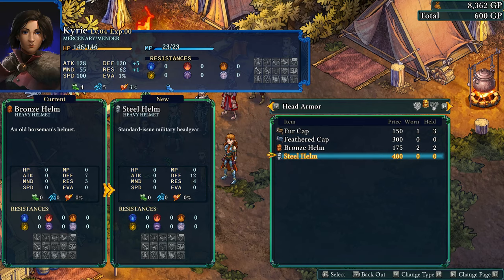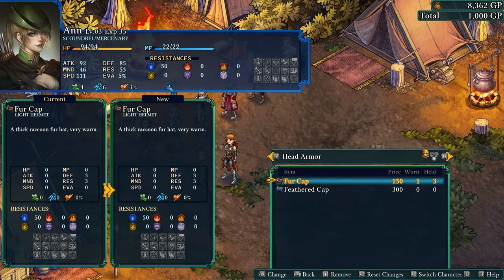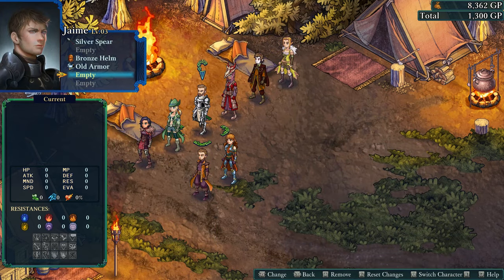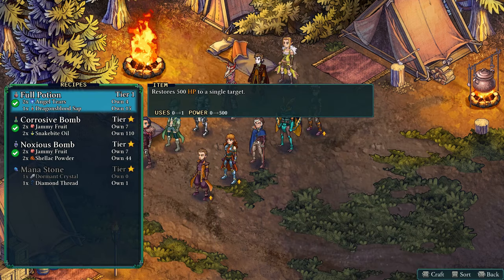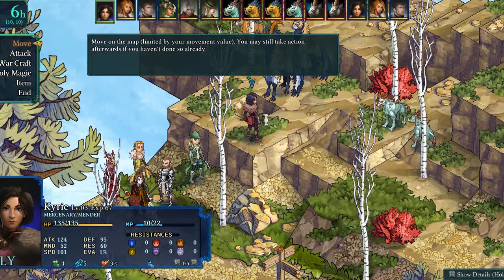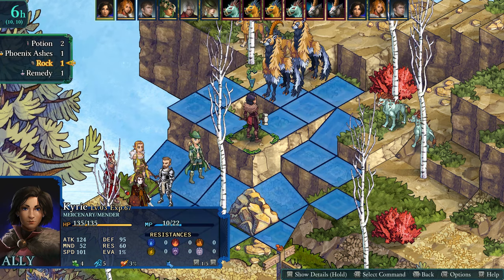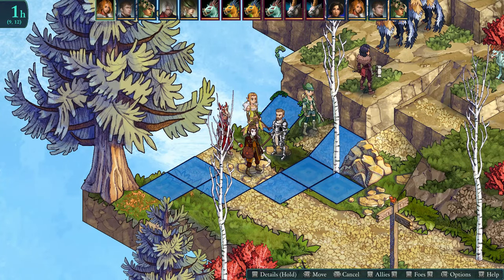The game also has a plethora of gear for your team to equip, which can either be crafted using items called components or purchased from shops. The majority of the time you will be purchasing gear, as I rarely found myself crafting new things. Something unique to Fel Seal is how it handles items used in combat — the player cannot buy any potions or miscellaneous items in stores. Instead, they start with a set amount and must use the crafting system to gain new ones, improve their effects, and increase the amount available. This works well because all items reset at the beginning of every encounter, and I enjoy this system because it forces the player to utilize the tools available, completely removing item hoarding.